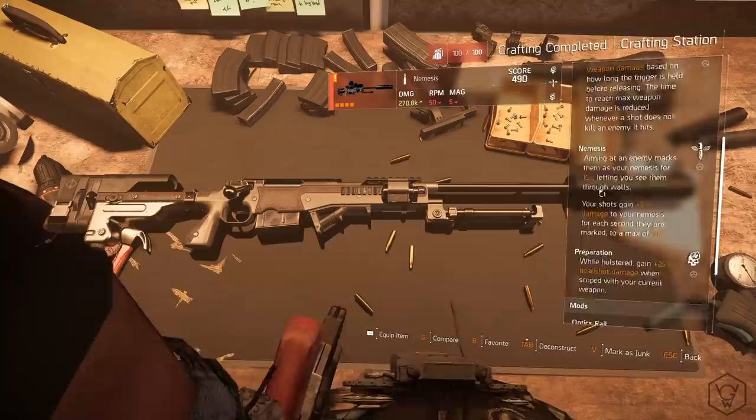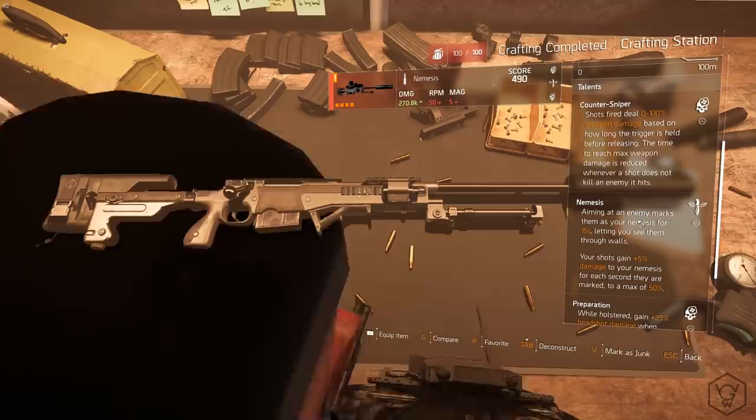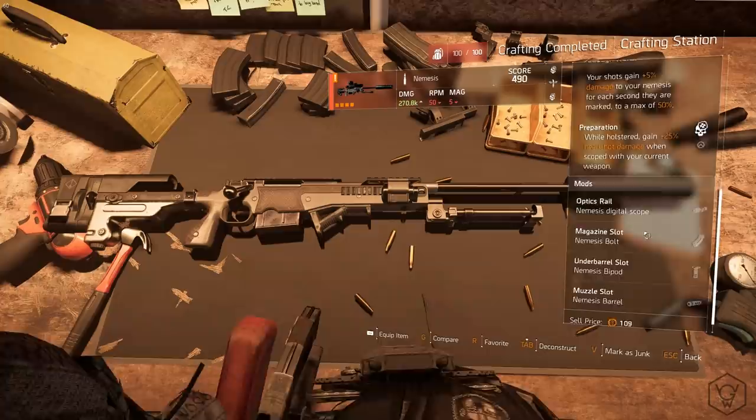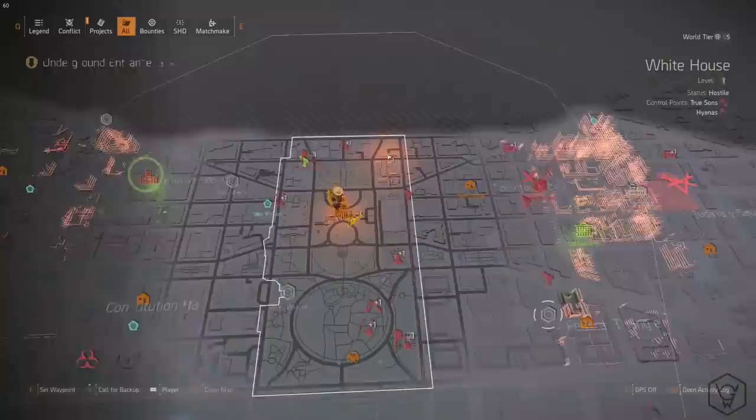270k damage — Jesus. Obviously I already explained these perks and they look pretty much the same. We got Counter Sniper — shots fired deal 100% weapon damage based on how long the trigger is held, so you pretty much have to charge the bullet. And then you've got Nemesis — aiming marks them as your nemesis for 15 seconds. And obviously all this extra stuff here if you've seen the video, I already went over this.